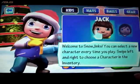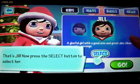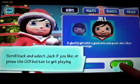Hey guys, it's Android Nub and today I'm going to get the first look at Snow Jinx, a 3D snowball fighting game published by Uppercut Games. It costs $0.99 on Google Play and it does not require an internet connection.